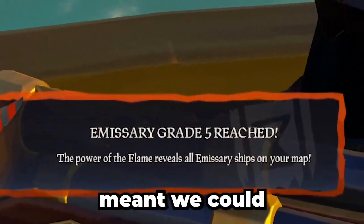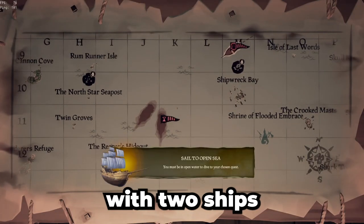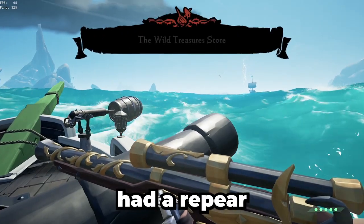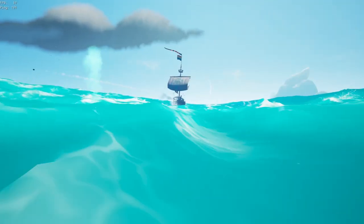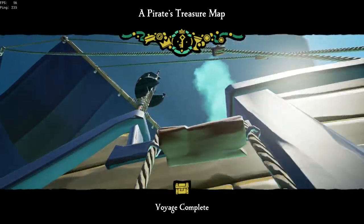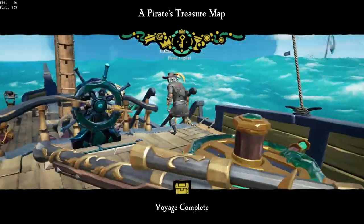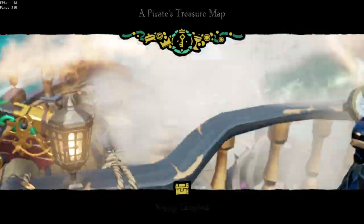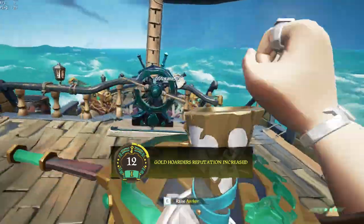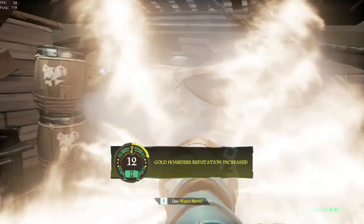Having Reaper 5 meant we could server hop for all Chests of Fortune and see incoming emissaries. Luckily we spawned in a server with two ships doing the Fleet. One ship ran away but we still had a Reaper 4 to fight. Oh, that is a green meg — I cannot let that thing get hit.